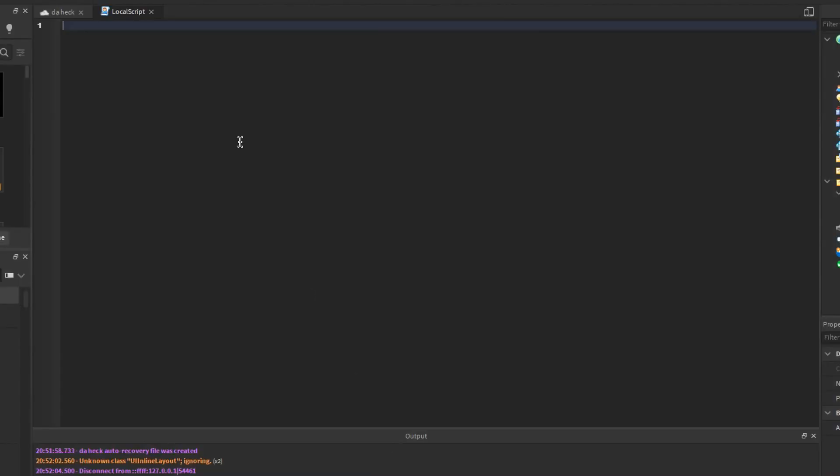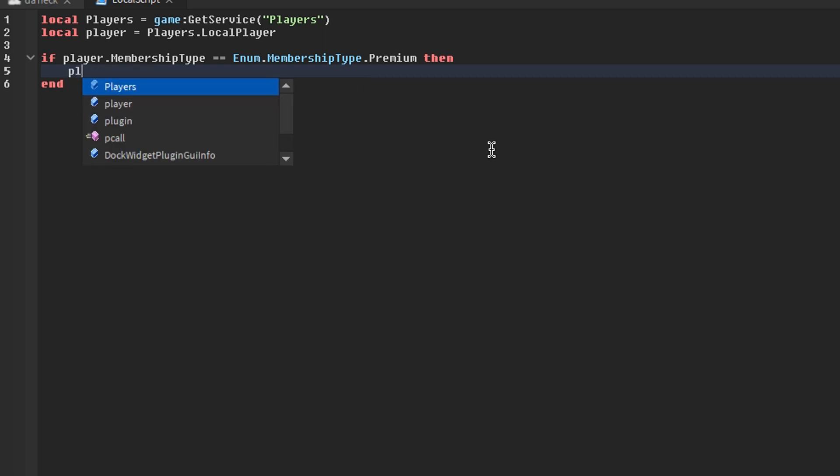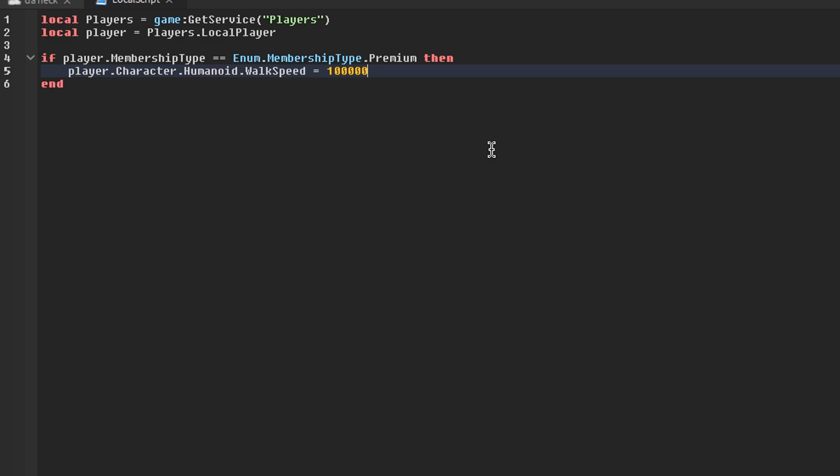And then I'm gonna explain it to you. So what it's doing here is it's getting these two variables — it's getting the players, and then it's getting your player because it's the local player. And then it's checking if your membership is premium. And then if you have premium, it's gonna do whatever you put here. But it's a local script, so be careful.